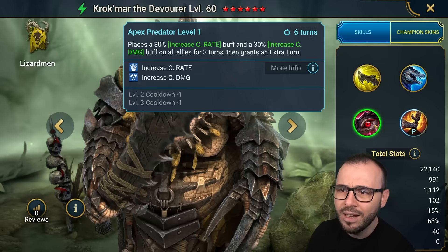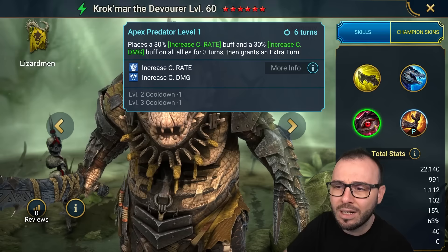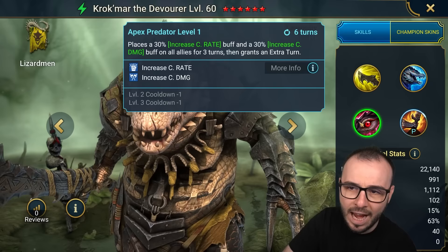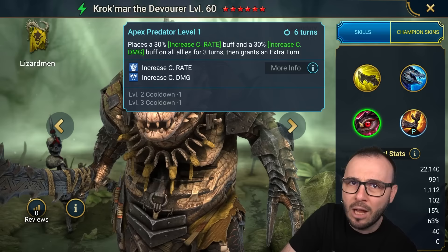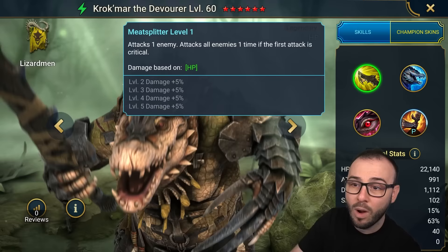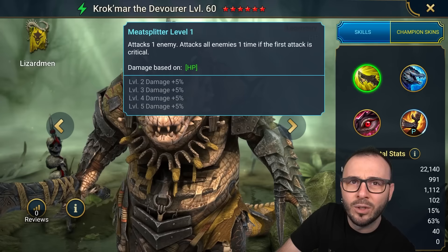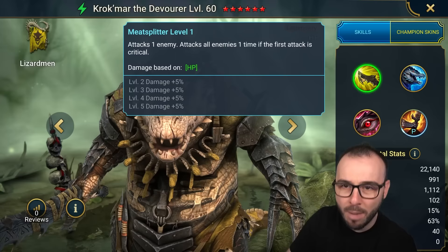Then you have the A3, which places an increased crit rate and an increased crit damage buff on all allies for 3 turns, then grants an extra turn. This will be on a 4 turn cooldown. This is not a bad skill whatsoever — the Apex Predator. Now, I would still prefer to build this champion close to 100% crit rate, because the opponent might bring in a lockout champion. If he locks your champion, you're not gonna be able to buff that crit rate, and instead of smashing them with A1 AoE, you're just gonna hit single target. I feel like I prefer to go with full crit rate, even though I'm sacrificing some crit damage, just to try to get him to that full crit rate — regardless of the fact that he buffs with crit rate and can keep it up for the entire duration of the fight.